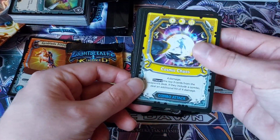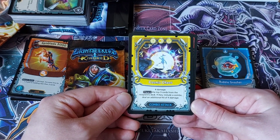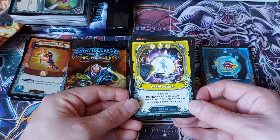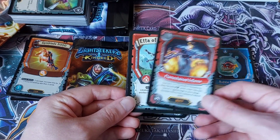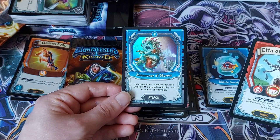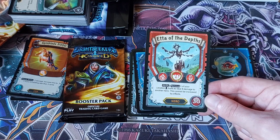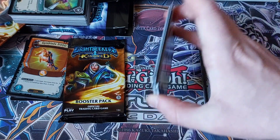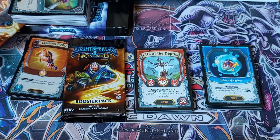Cosmic Chaos — that's a big-looking card. Four damage, discard the top three cards from the recipient's deck, and if they include a combo, increase for four more damage. That's really cool. We've got Flame Chained Inferno again. Etta of the Depths: remove one of your location buffs to deal four damage to another hero. Nice and simple, not a bad ability at all. And Etta would be our rare in that pack as well.